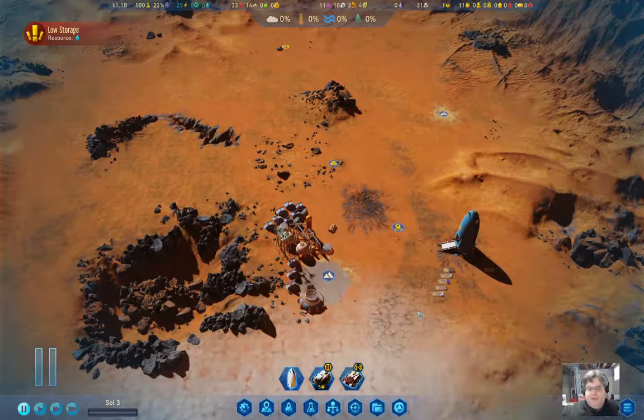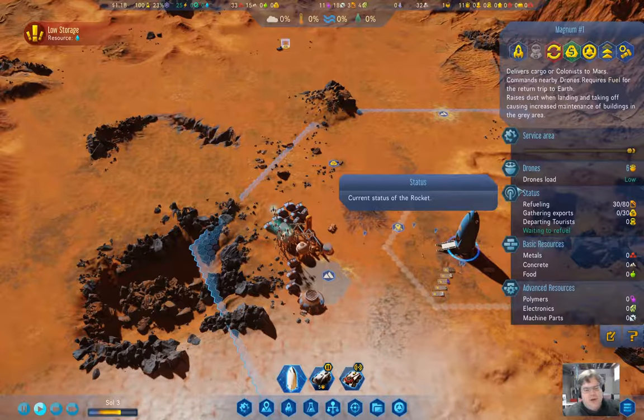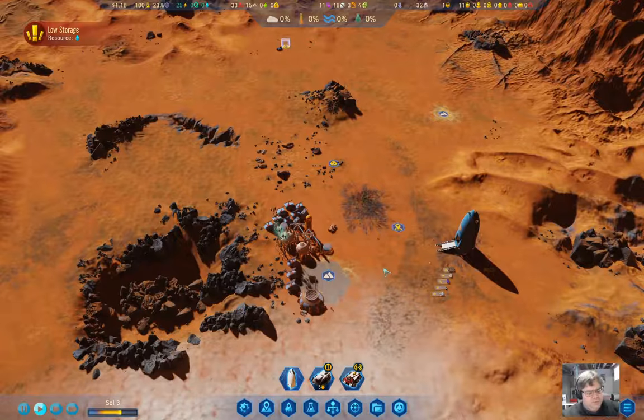Hello everyone, welcome back to Freedom City in Surviving Mars: Below and Beyond. Okay, so what we've got here is a paused game. Let's unpause it. We're getting set up to send our rocket back to Earth so we can collect our one and only rocket full of colonists.